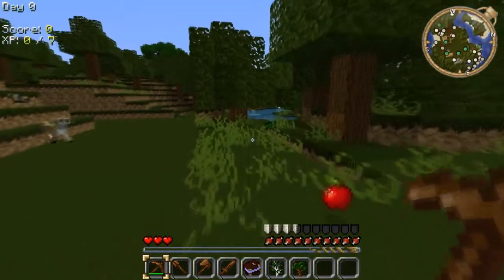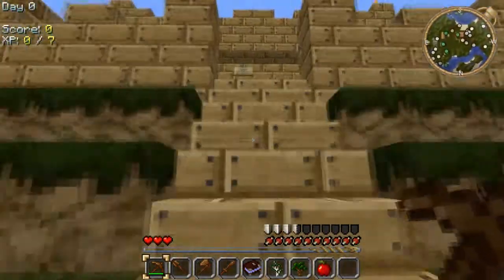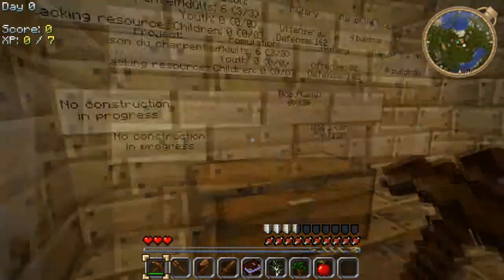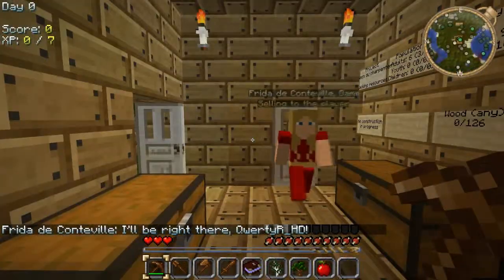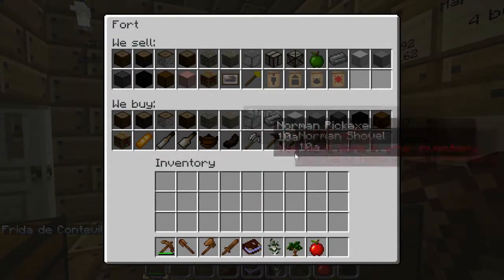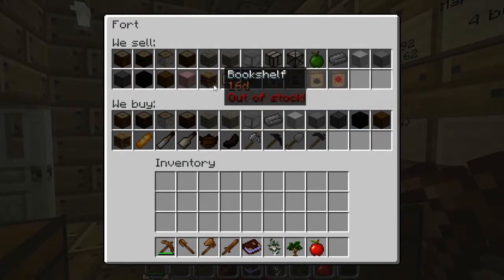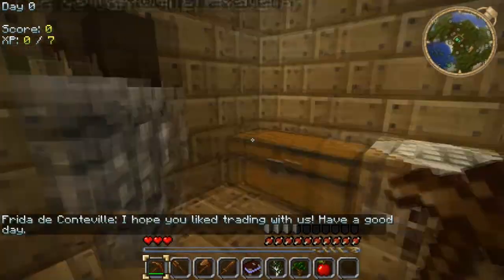We've got an apple - that will come in handy when I get hungry. Let's have a look in this little castle. It's pretty cool. I would use this but there's people in there. So we've got population six adults. So you can actually buy stuff - that's awesome. So this is basically like what you can trade - I have none of this stuff yet. So I'm pretty screwed right now. We've got some like knight dude there.